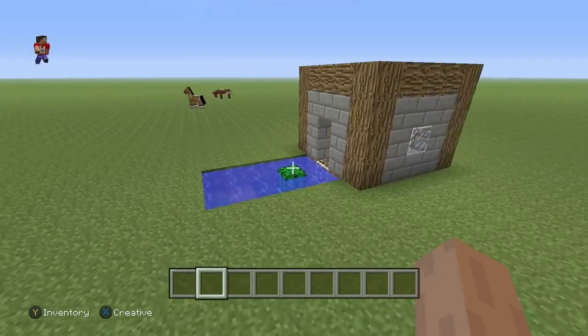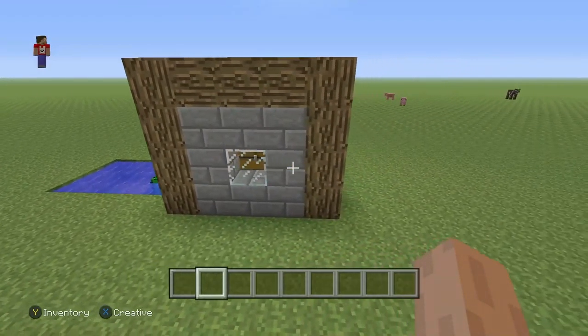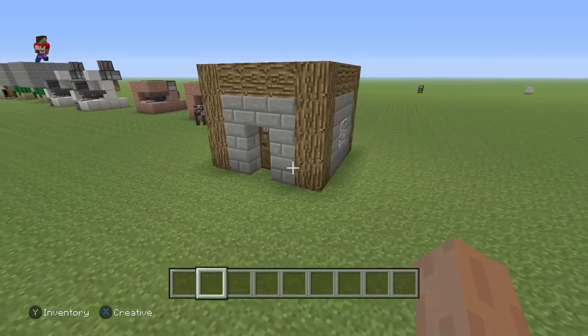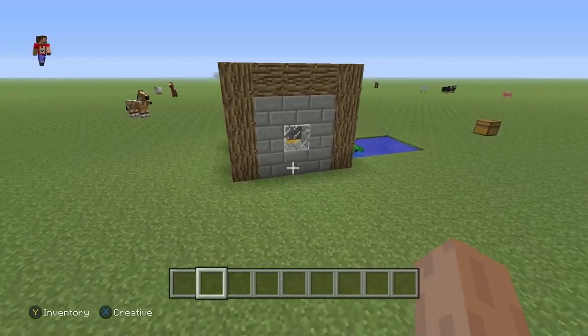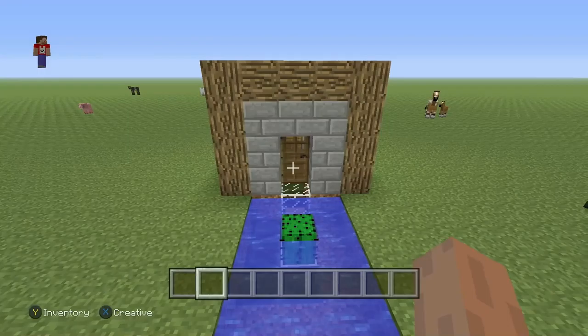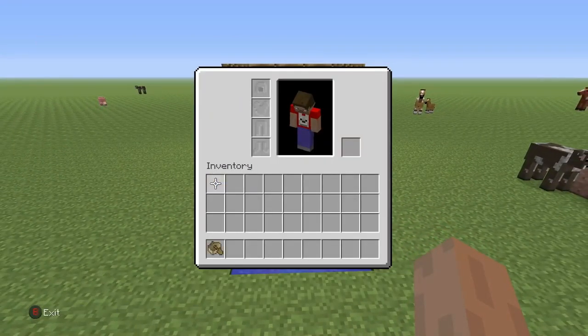How's it going everybody, today I'm teaching you how to build this automatic boat dock and boat house. It's a pretty small and simple house, but what's cool about it is that the dock is automatic, meaning your boat will end up in a chest inside of your house for your next use. Now let me show you how it works.